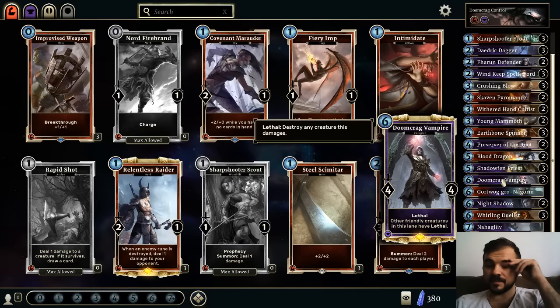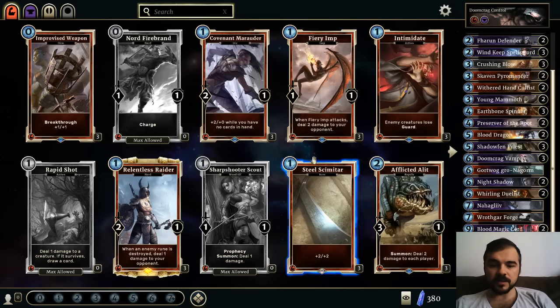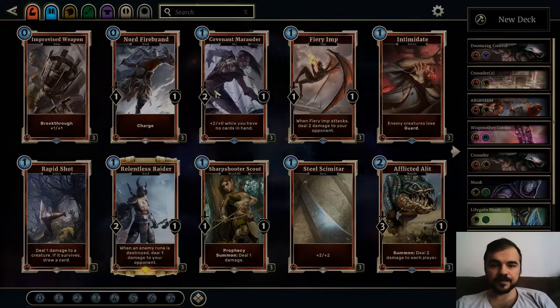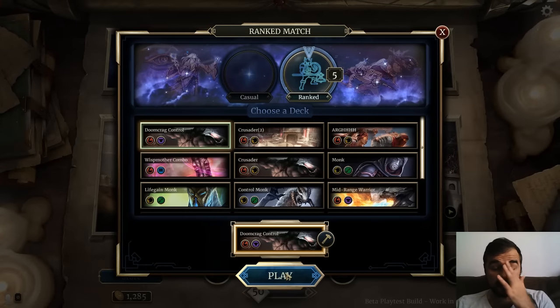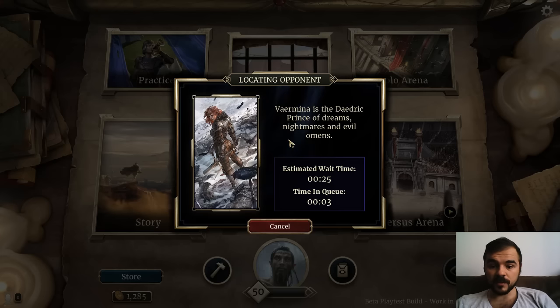I'm just not sure what I can take out right now. Could be one Doomcrag — that may be one too many. Could be a Whirling Duelist as well, that might be one too many. I think I'll try cutting the Whirling Duelist — I've had those in my hand a couple of times where I really wasn't able to do much with them, and the Withered Hand Cultist does seem like it's going to add more value. I'm sitting at rank five right now.